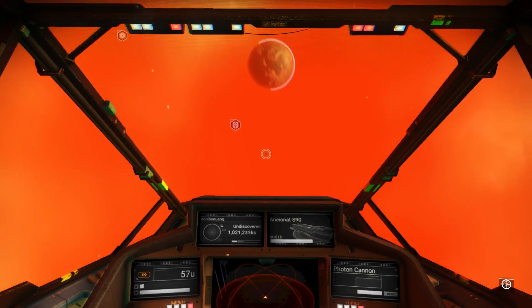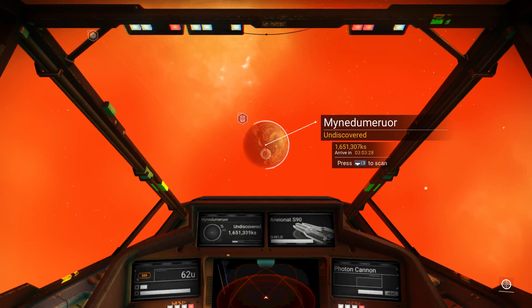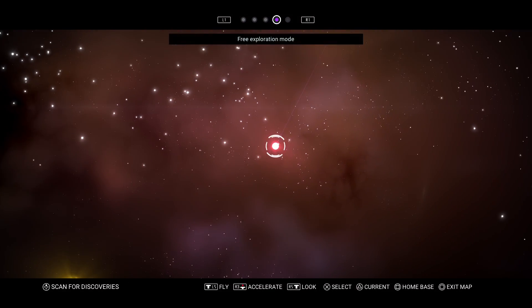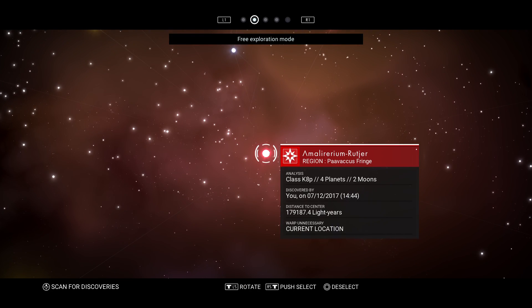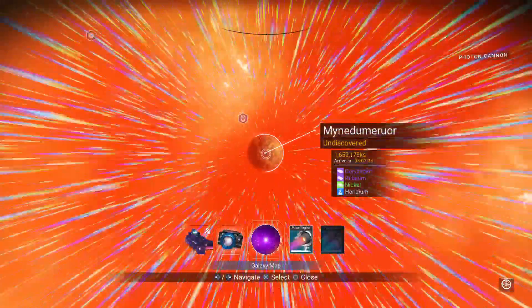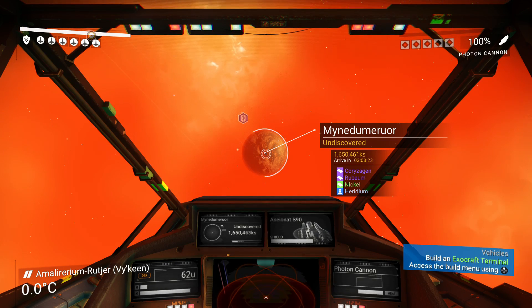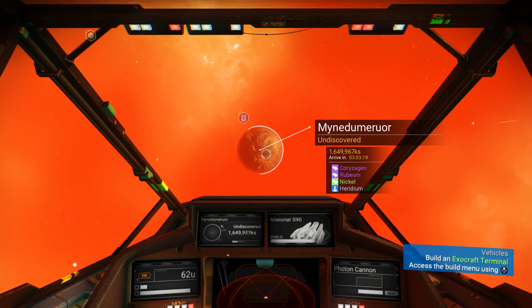Just because it has solids does not necessarily mean it's going to be extremely habitable. It looks like we've got an ocean on this one over here, but as you can see, it's cold — Corzigen. My exploration techniques are somewhat accurate, but obviously they're not perfect because it's a procedurally generated video game. But you can already tell that that looks like it has an ocean on it.